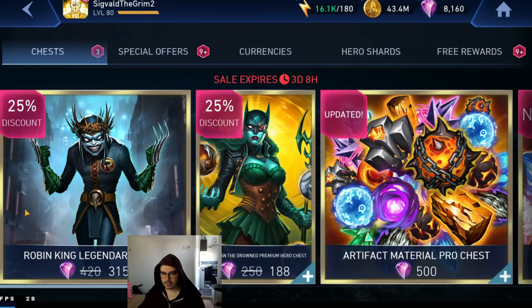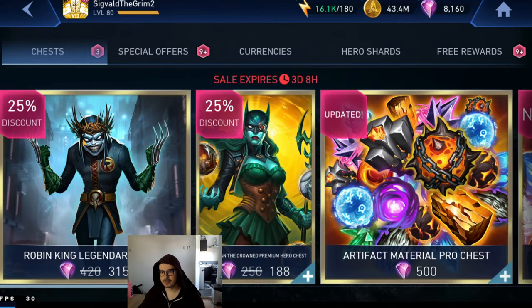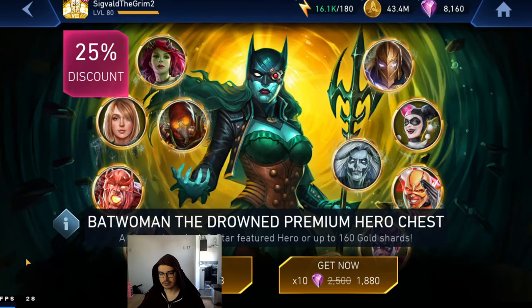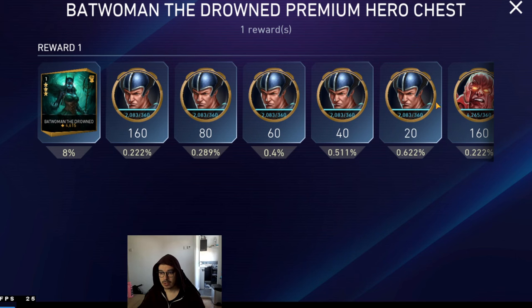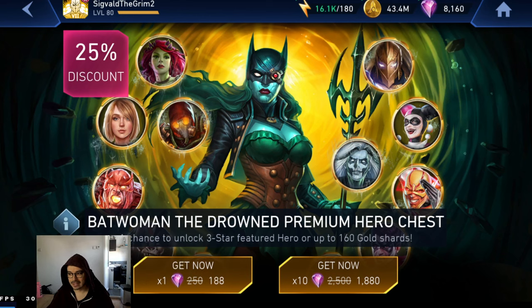First up we get the Robin King. Actually, let's talk about Batom and the Drowned because you kind of need her to get Robin King. The cat just pooped by the way so he's going to be running around the house a bit. But yeah, we get the Batom and the Drowned chest and this is the good one. With those chests I really hate it when they put on sale the inferior version, because even on sale it's actually worse than the good version. But this is the good version.